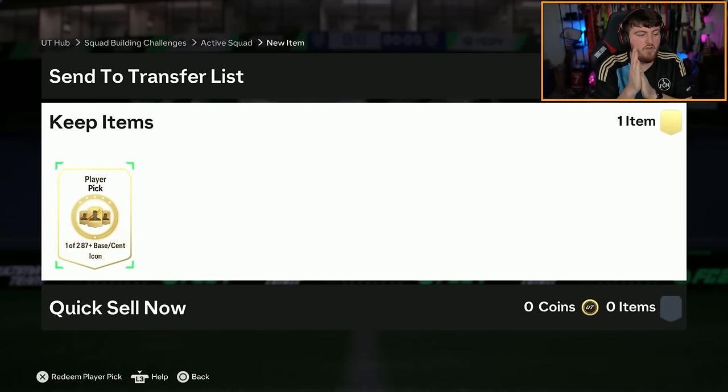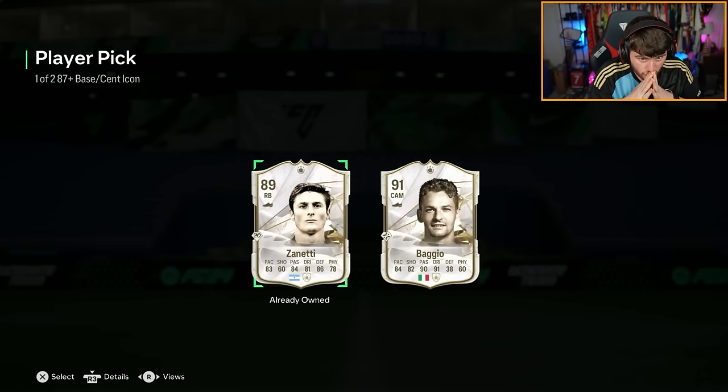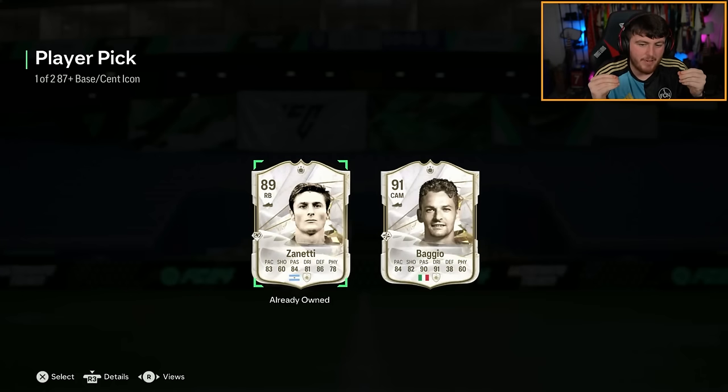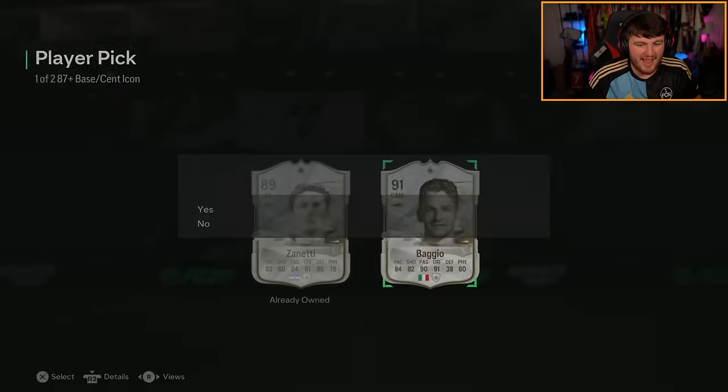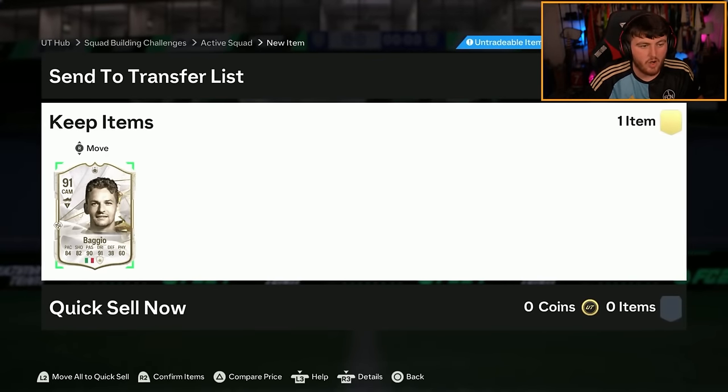All right, next Icon player pick. We've not seen like a Mia Hamm or a Brazilian Icon yet. Yeah, we've got Garrincha, of course. Let's see what else. The annoying thing is, Baggio - if you give Baggio like a plus six pace, if you had 90 pace, that card's worth half a million coins easy. Five-star skills, 90-plus pace. But I feel like his pace and his 82 shooting are the only reason why this card is not a huge amount of coins.